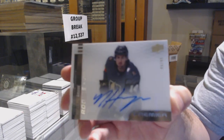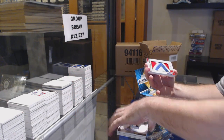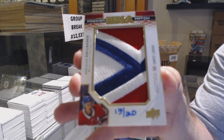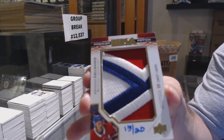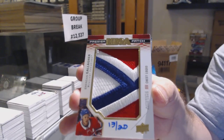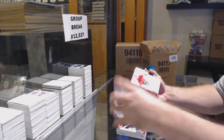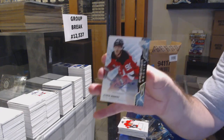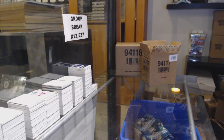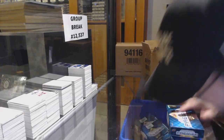We've got a /299 Marc-Andre Fleury, a /299 Nicholas Hague upside down, and a /249 Rudolph Balsers rookie patch auto. Nicholas Hague acetate rookie auto /99. We've got a mega patch chest logos — number 2 of 20 — Brandon Gallagher. That's a beautiful piece of the Habs, one of the nicer ones you can get for that team. Triple jersey /49 — Murray, Letang, and Hornqvist — and a Patrick Kane base jersey.